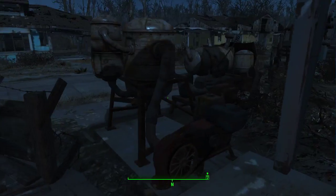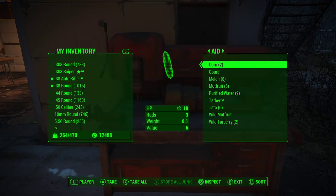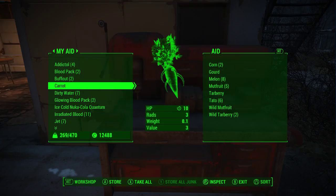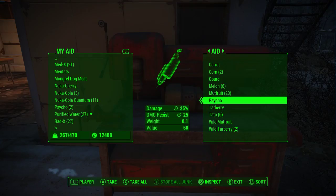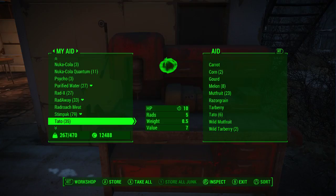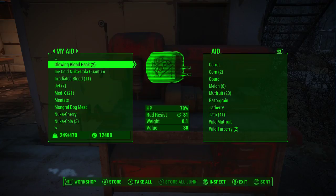Now I just have stuff to sell. I do have aid to take out and aid to put in too. For those who remember, I picked up a bunch of random plants in one of the places I was at. Why did I put psycho in there? I must be on some psycho. 35 tatoes, wild mutt fruit — there should have been a lot of wild mutt fruit. I got a bunch of mutt fruit and then some wild mutt fruit. Don't ever ask me what that means because I don't know.